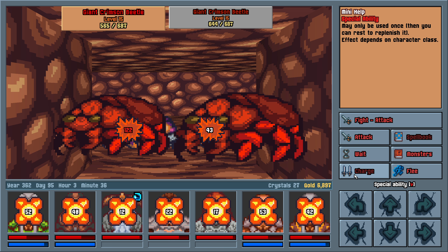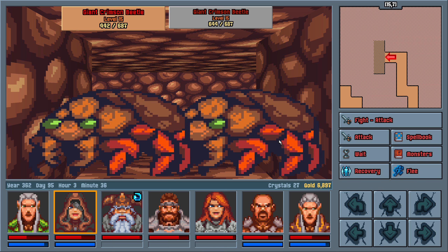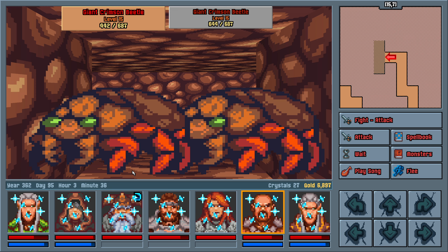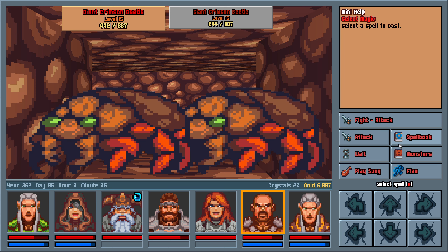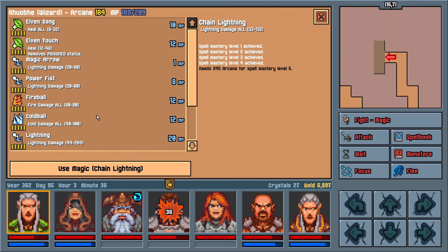A lot of old D&D games did that with poison. You can get poisoned by anything in an old D&D game at first or second level, but your cleric's not going to be able to cast Cure Poison until like seventh or eighth level — because reasons.